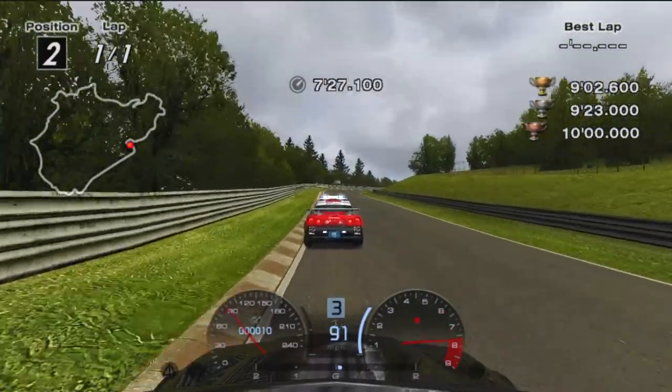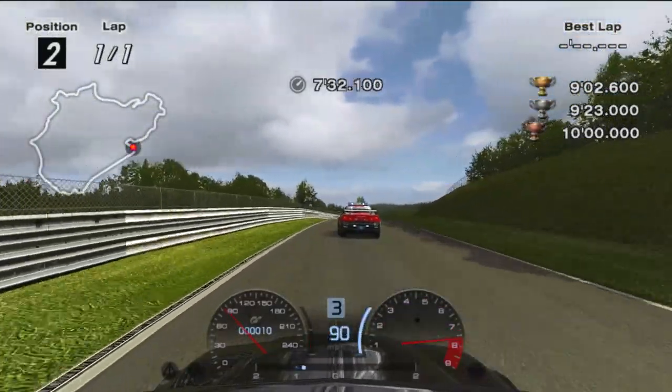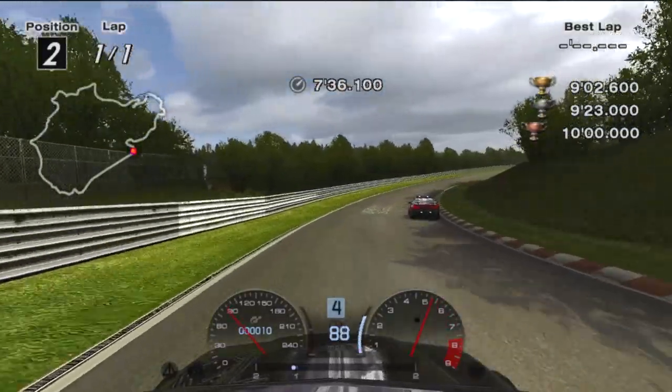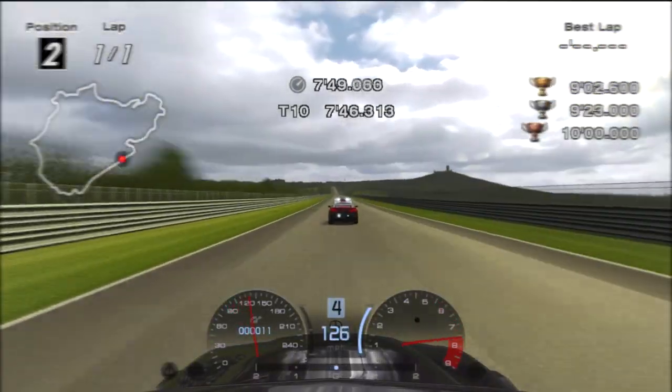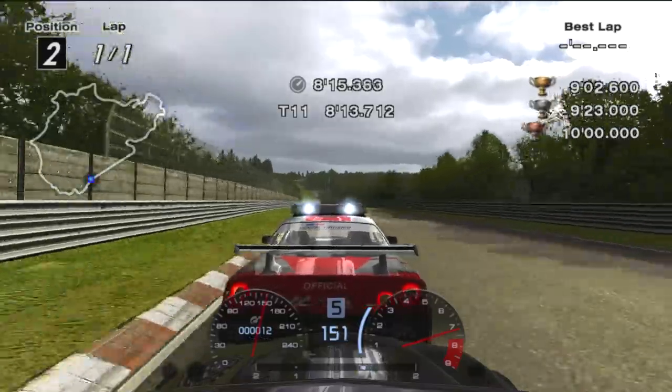Brake mildly entering Galgenkopf. At the top, turn in to hit the crest apex in order to maintain the inside line and keep on the power — something the narrator did not manage to do here. Now follow the pace car all the way through Dottinger Höhe, giving the pace car even more love taps until you reach Tiergarten.